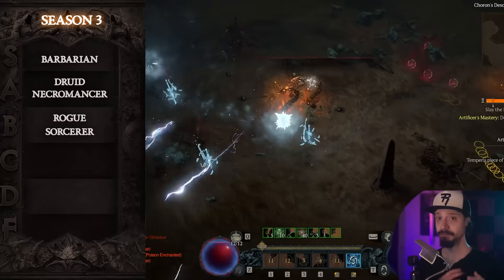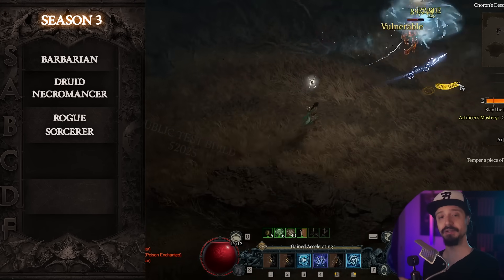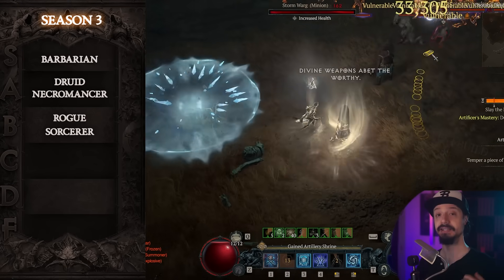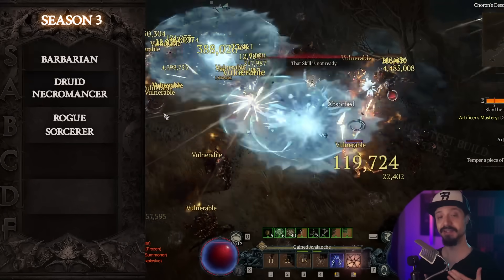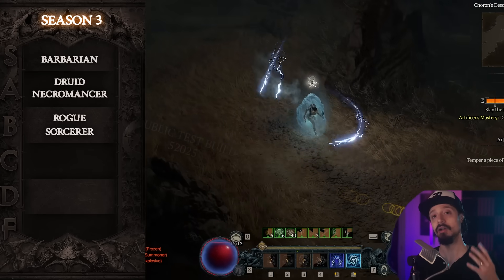We're going to call out specific builds for every class as well. All those builds will be found on maxwell.gg for complete guides. So we're going to go through the four different categories that we're measuring for the tier list, and my ideal state of balance is that every class has multiple builds that excel at all four of these things.